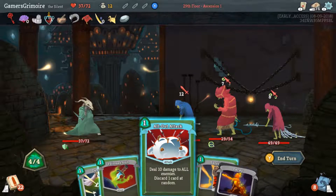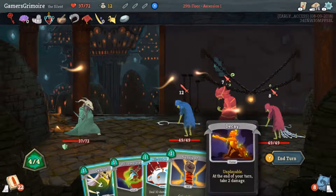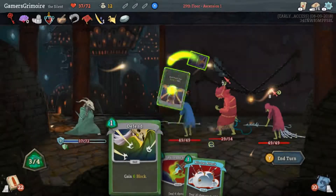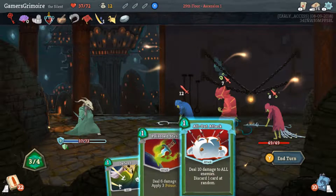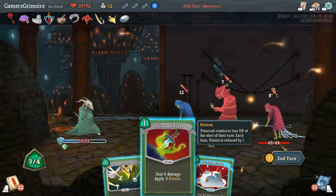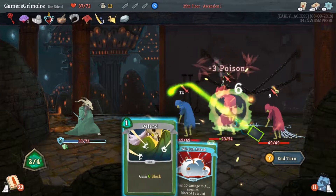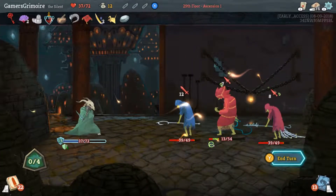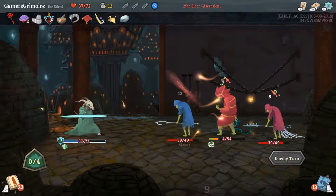That hurt. Use All Out Attack or Survivor to discard the Decay. Just use all your moves. Defend and All Out Attack — he's almost dead. She's still gonna take a lot of damage this turn though.